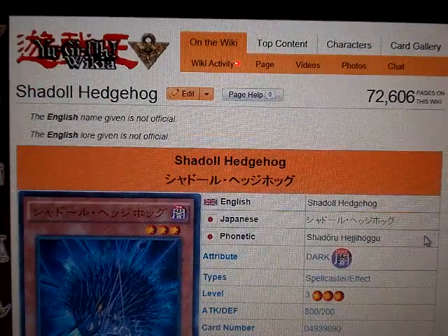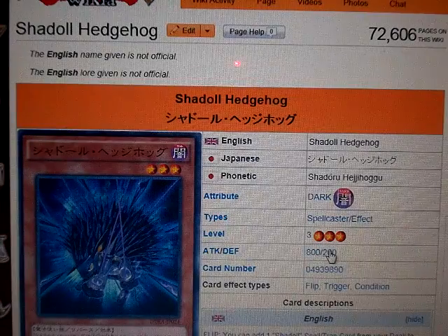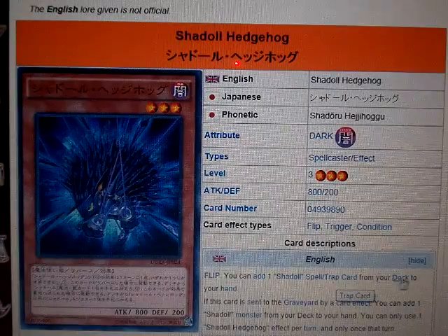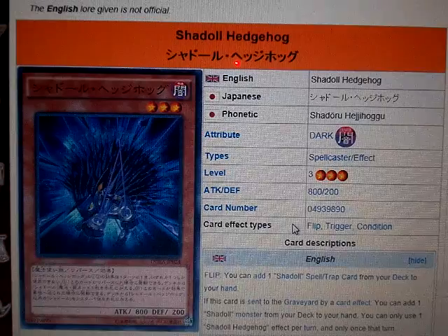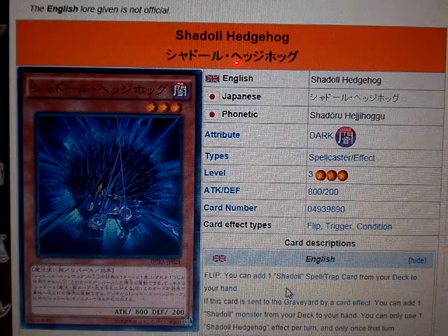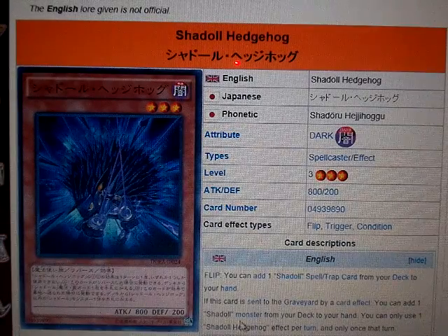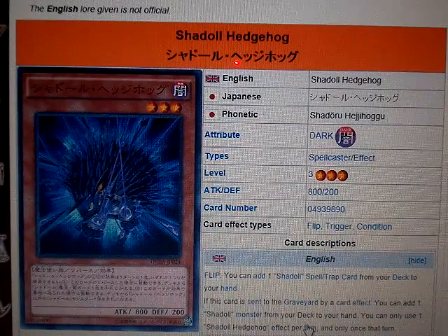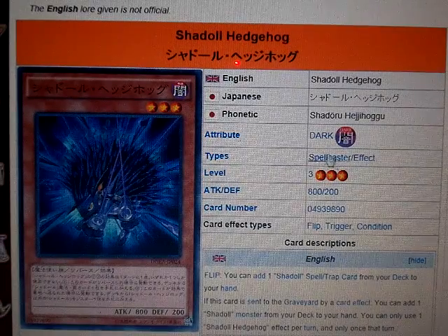Now for Shadoll Hedgehog. It's a Dark Attribute, Spellcaster Effect, Level 3, 800 Attack, and 200 Defense. As a flip effect, you can add one Shadoll Spell or Trap card from your deck to your hand. This card reminds me a little bit of Spellbook Magician, except with Spells and Traps — and Shadolls, of course. If this card is sent to the graveyard by a card effect, you can add one Shadoll Monster from your deck to your hand. You can only use Shadoll Hedgehog's effect once per turn, and only that turn. That's pretty good — either you can add a Spell or Trap card or a Monster card.